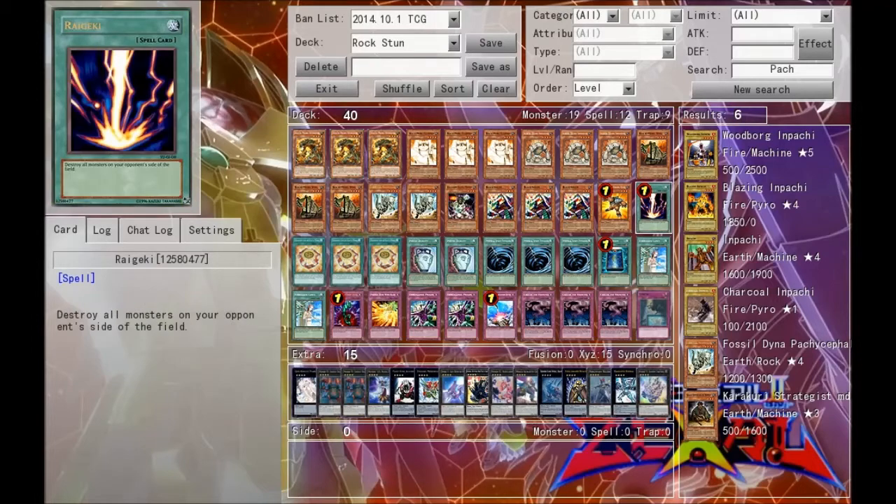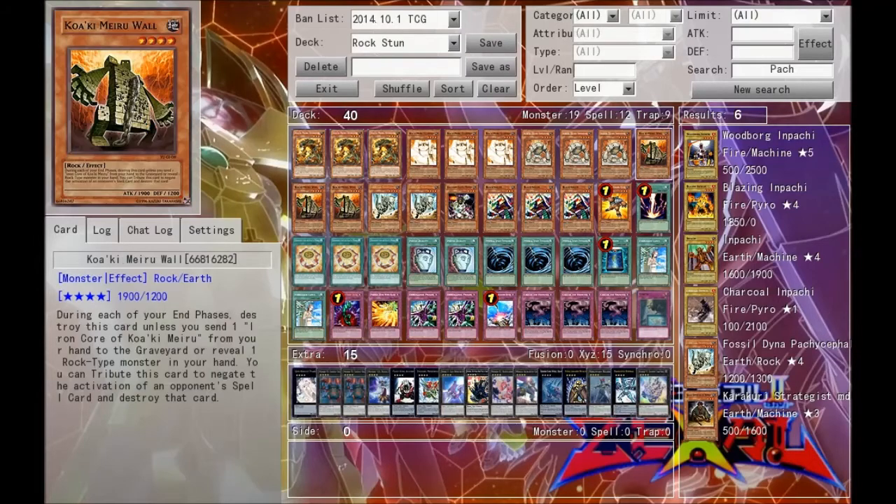Next of course we run one Raigeki. Back when this deck was relevant, Dark Hole was at one, as well as Heavy Storm and Monster Reborn. So this deck has lost a little bit of its power, but it gained some back with Raigeki instead of Dark Hole, which makes this deck so much better.